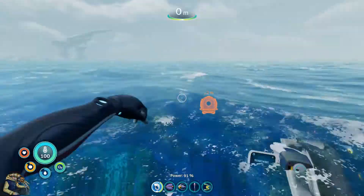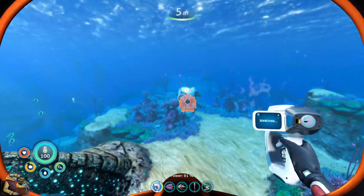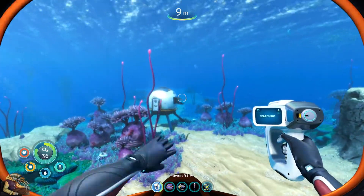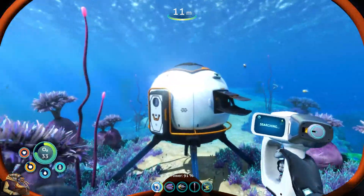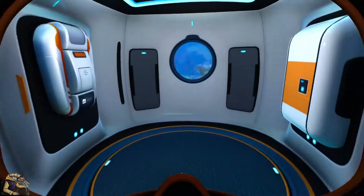Welcome back to Subnautica Below Zero. Space for floating upwards, C for floating down, X for auto swim - auto swim is actually pretty good. Space for up I knew, C I never use because I can just look down and go there, so should be fine.